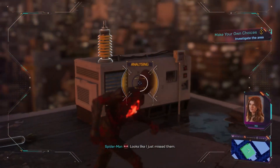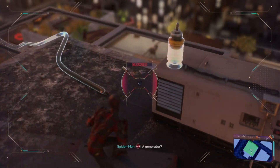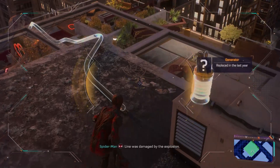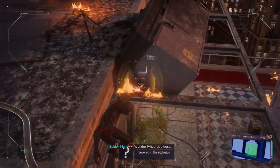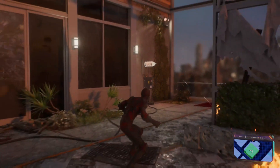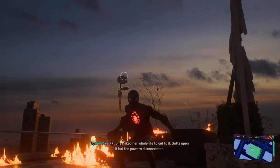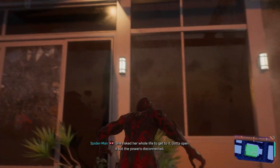Looks like I just missed them. Any signs of where they went? Let me scan the area and see. A generator? I wonder what it's supposed to power. This line was damaged by the explosion. Another stash box — this one's still locked. She risked her whole life to get to it. Gotta open it, but the power's disconnected.